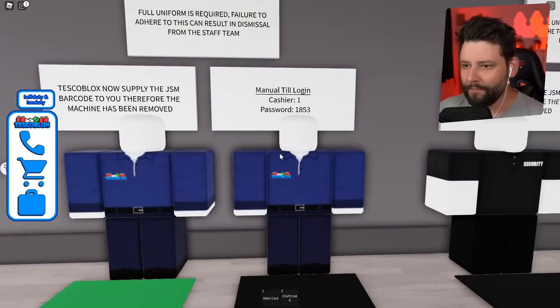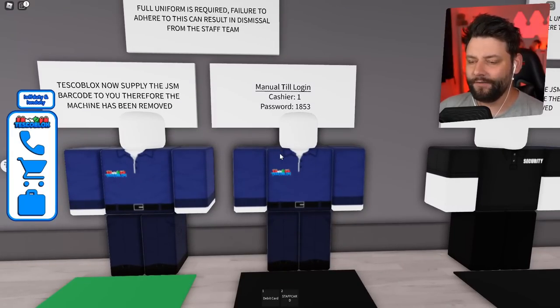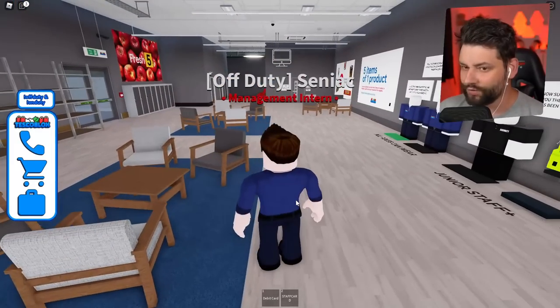It says here the manual till login: cashier1, password 1853. Remember that, guys — cashier1, password 1853. I'm going to try and remember it. I don't know how well that's going to go down, but we'll try our best.